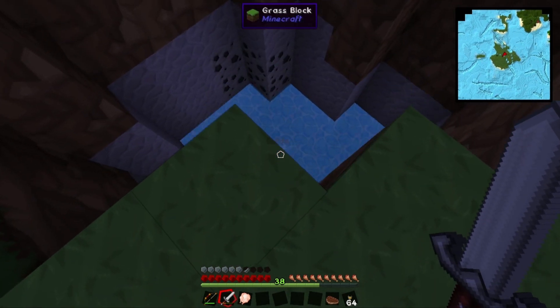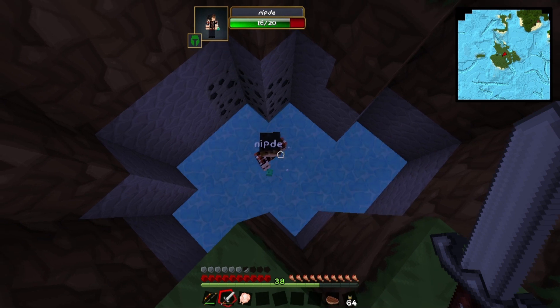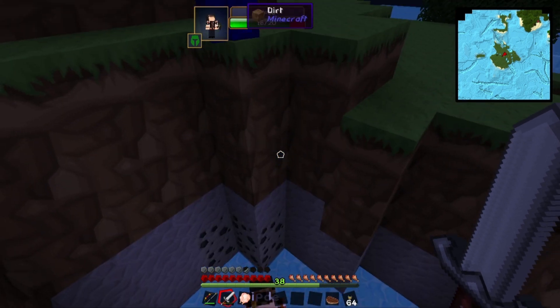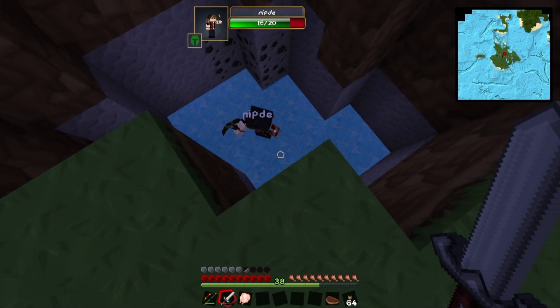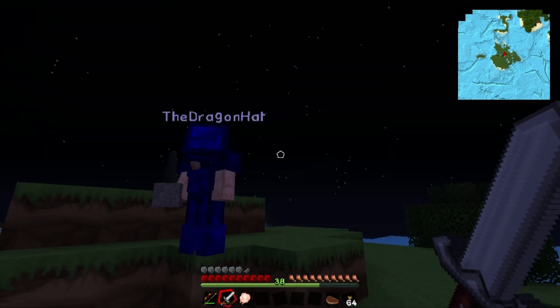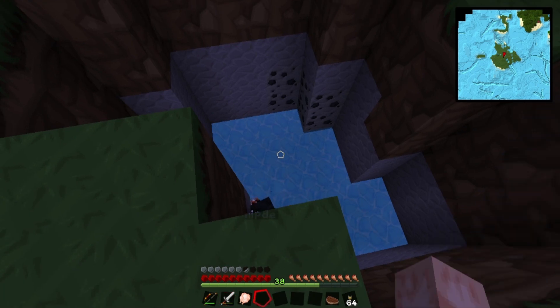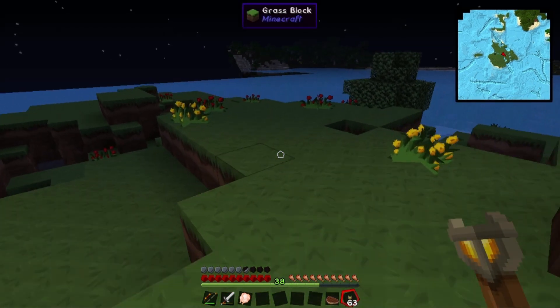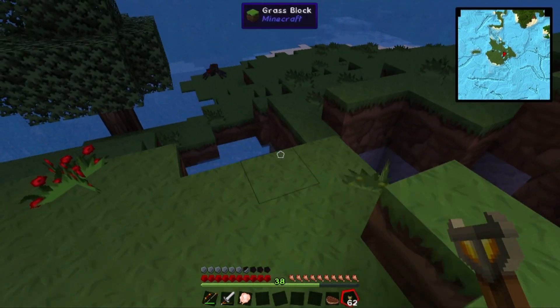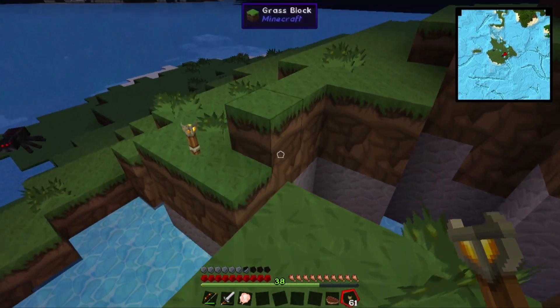This is deep. Oh my god. That's what she said. I probably actually shouldn't waste cobble, to be honest, because it's actually a rare thing these days. Oh yeah, vanilla Minecraft stone is a rarity — it's basically another ore. I never thought I'd see the day.